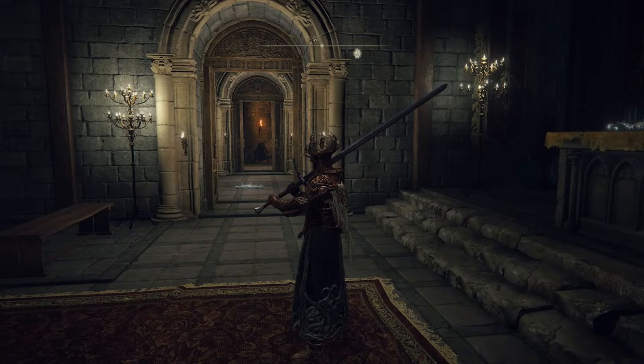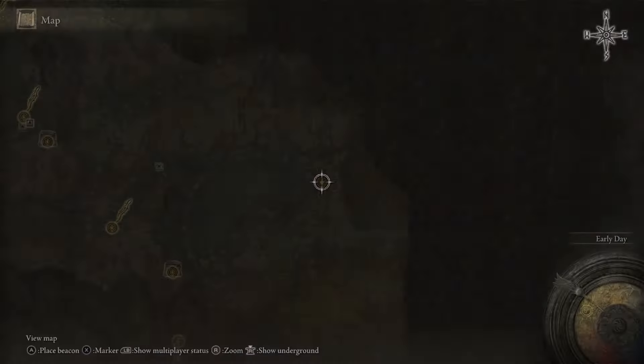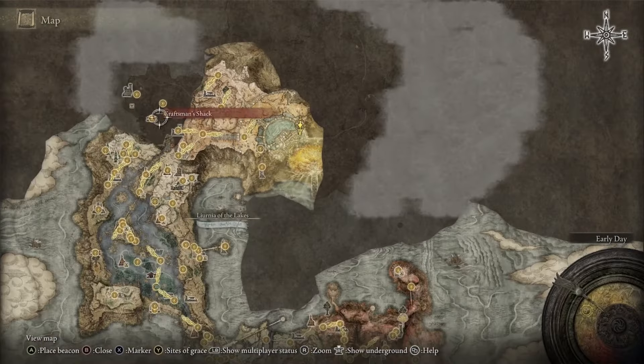Head through the waygate right in front of you — this will dump you out right on the outskirts of the capital. However, we're not heading into the capital yet, because we need to head over to the west and go into Renna's Rise.